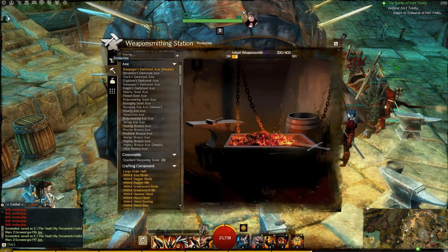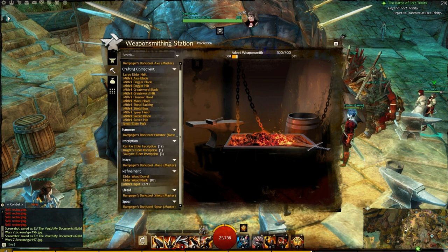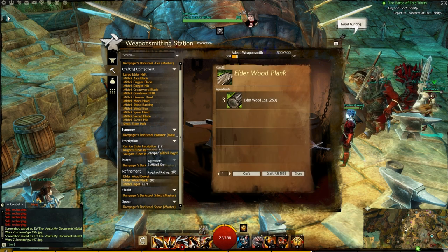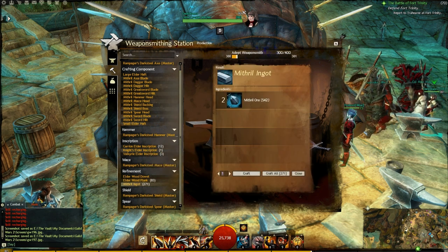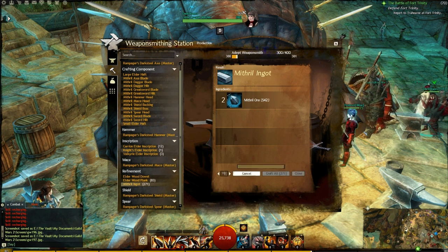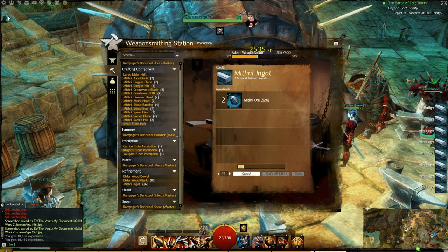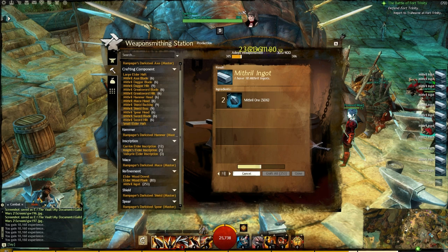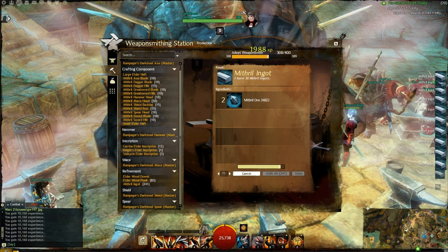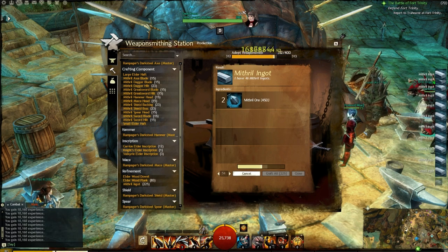The first thing I'm going to do is go down to refinement and make mithril ingots. Let's start off by making 100 of these. If you want, you can also have a crafting booster running while you're making these — it will help your progress speed up quite a bit on the crafting side of things.